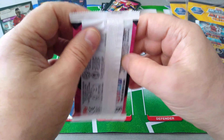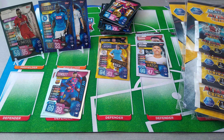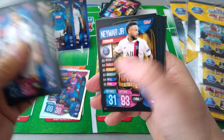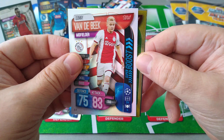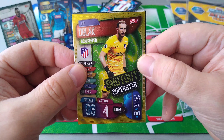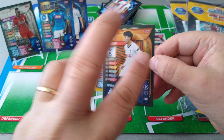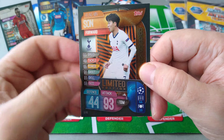One more, and this is going to be the Sun limited edition. Remember guys, I need the bronze - I've got the gold, I've got the silver. We need the bronze Sun. Are we going to pull it? Let's see. Vanderbeek superboost Ajax. Oh, shutout superstar - that's Oblak for Atletico Madrid. And which one have we pulled? It is the bronze! Yes, we pulled the bronze - Heung-Min Son. I needed this one. I've got all three gold, silver, bronze now. It's done! 93 in attack, 44 in defence.